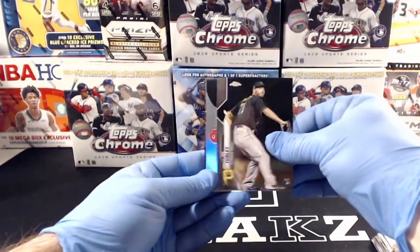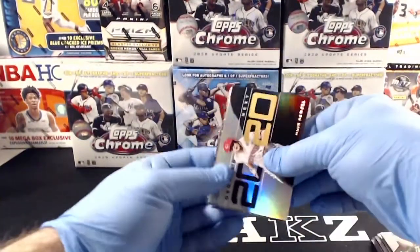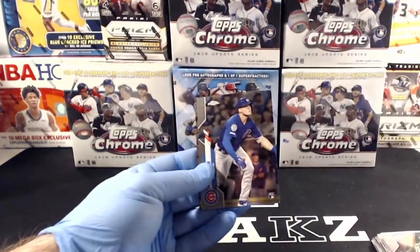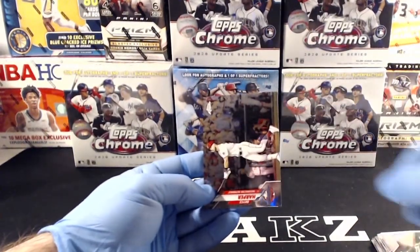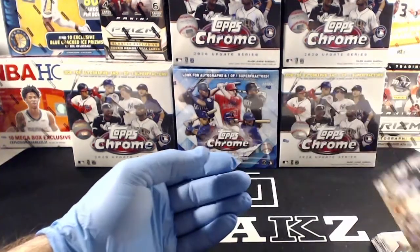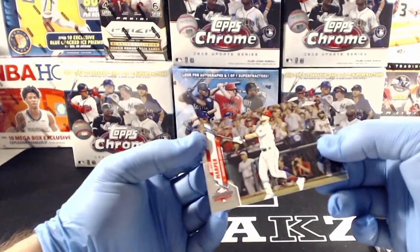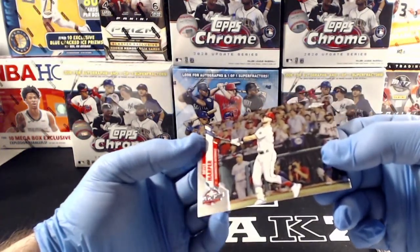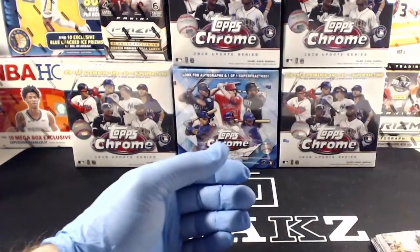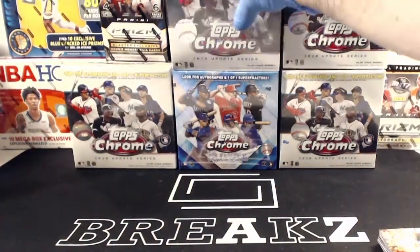Nick Turley, Nick Senzel Decades Next 2020 for the Reds, Nico Horner rookie for the Cubs, and a Bryce Harper for the Nationals — that one is the 2019 DC All-Star Game. Mega number two coming up.